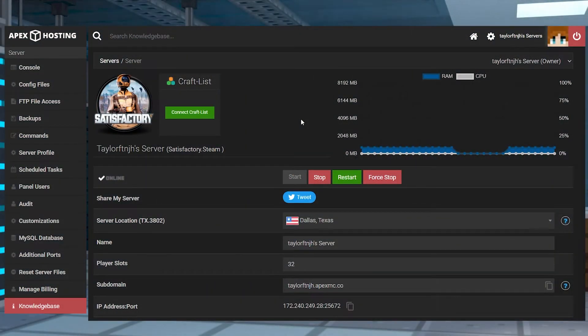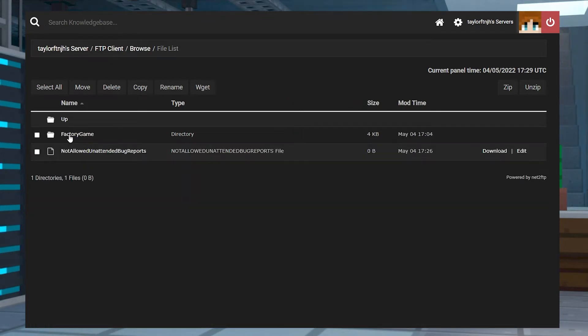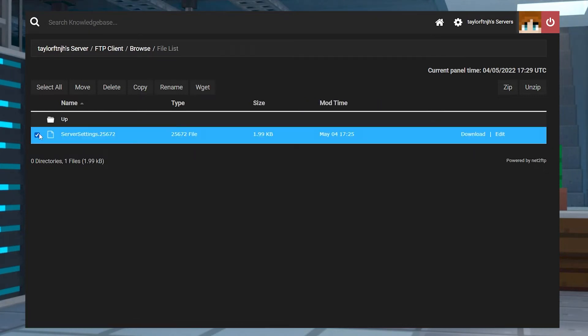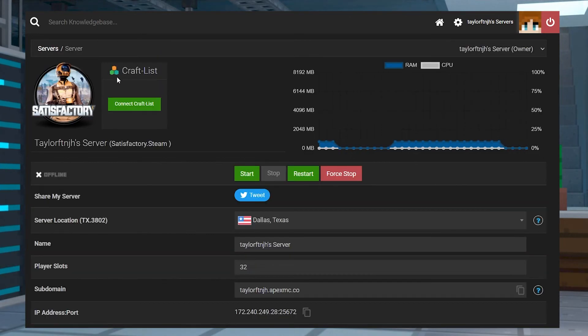If you forget your admin password, you will have to remove the existing server settings and reconfigure the server from scratch. First, head into your Apex panel and stop the server. Then, in the FTP file access, go to config, epic, factory game, saved, and save games. Here, select the server settings file and delete it. Next, you will have to restart the server and reset your admin password from the start.